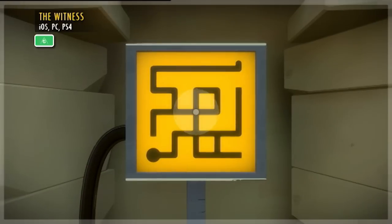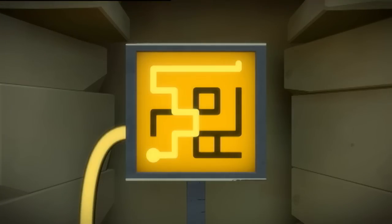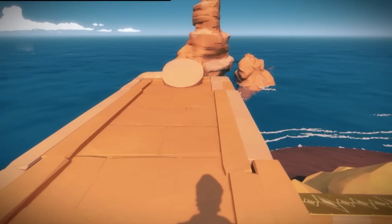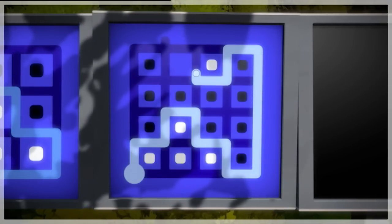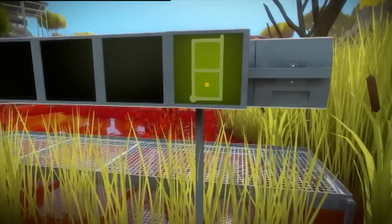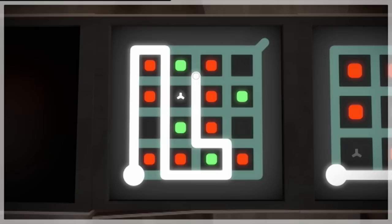But before you can start to question the meaning of it all, you stumble across one of these terminals where you'll find one of the hundreds of puzzles scattered across the island. With the exception of a few environmental puzzles, every puzzle is based around these mazes where you guide a line from one point to an exit without it crossing itself. It sounds simple, but a better word would be elegant, because it is incredible just how much variety and difficulty they've designed around that one concept. As you explore the island, you'll find new areas which add in various rules that completely change how you approach each maze. But I won't talk specifics, because figuring out what they mean is a big part of the joy in the problem solving.